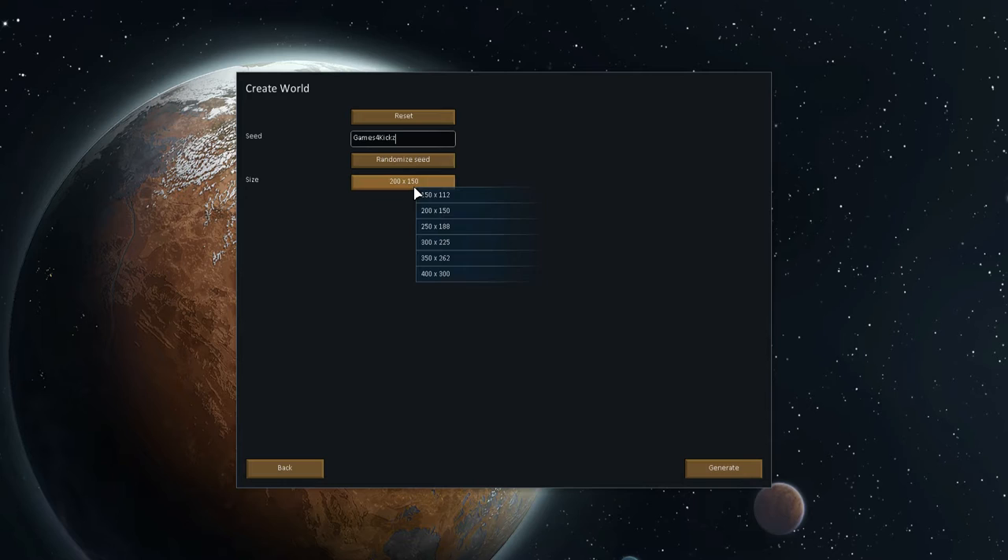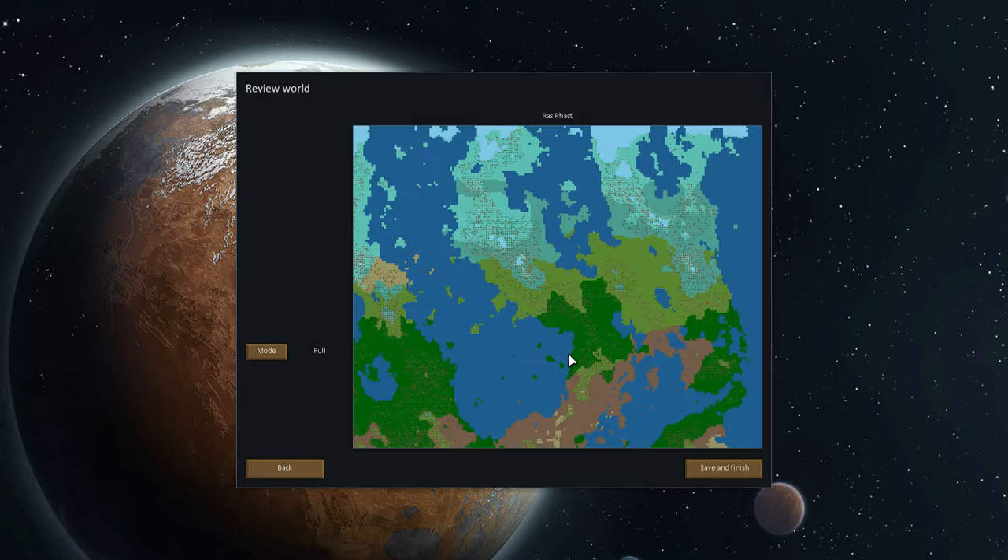The name is Games4Cakes. I'm not sure what these sizes refer to — if they're 250 million pixels by 188 million pixels, I don't really know. So I usually leave the default, hit generate and there you go. There's a world now. It's called Raspact or something like that. You can't rename it, which is a bit of a pain, but it's okay.